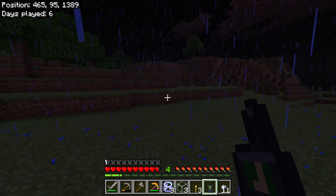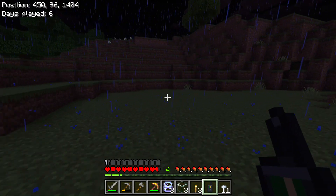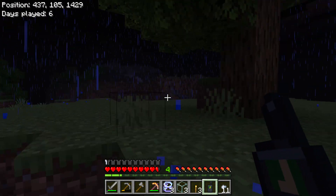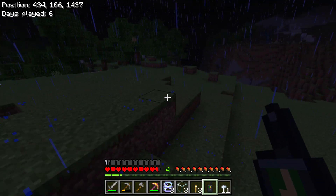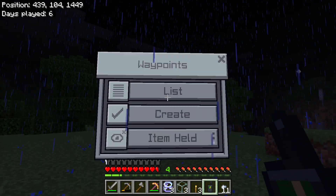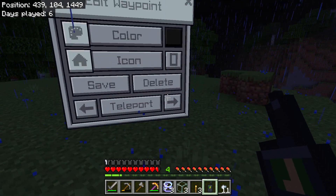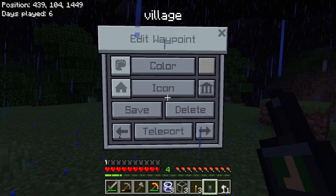Cherry blossom — I really do not want to die again. I'm sure I went over in this direction. I'm gonna have to go to the village. List — it's not crazy cave. Portal. Village.